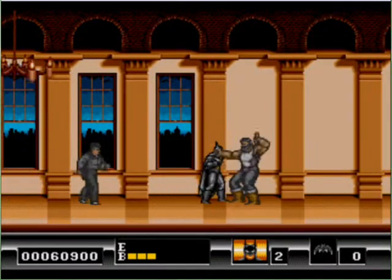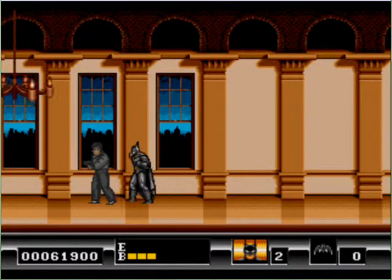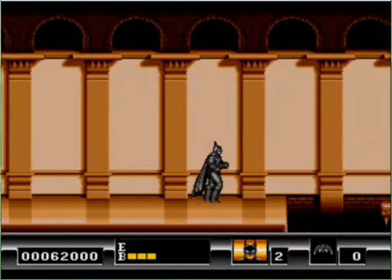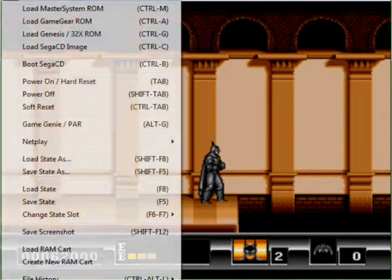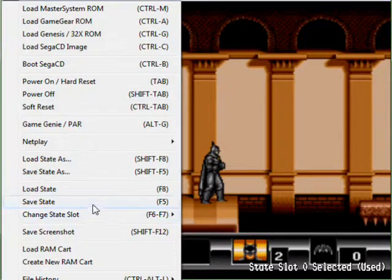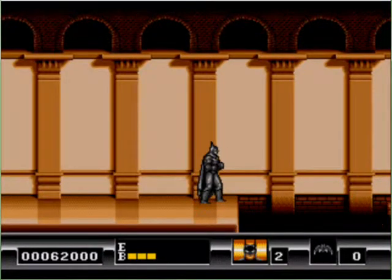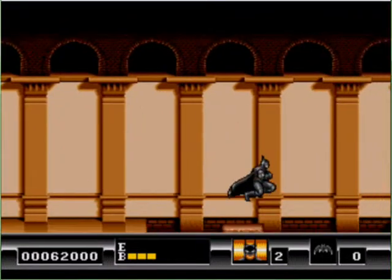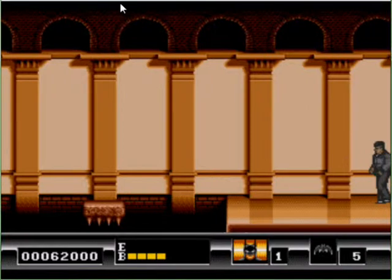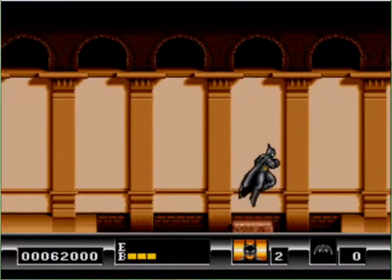These axe dudes are really annoying. You really gotta get on them and hit them hard, otherwise they can do a lot of damage in a short time. Now coming up here is a jump that I kind of find a little tough, but that's just me. So I save state here — change the slot first, and then save state. The F5 key on my keyboard does not work properly for the game; it controls the brightness settings on my laptop, so I actually have to load and save state with the menu.